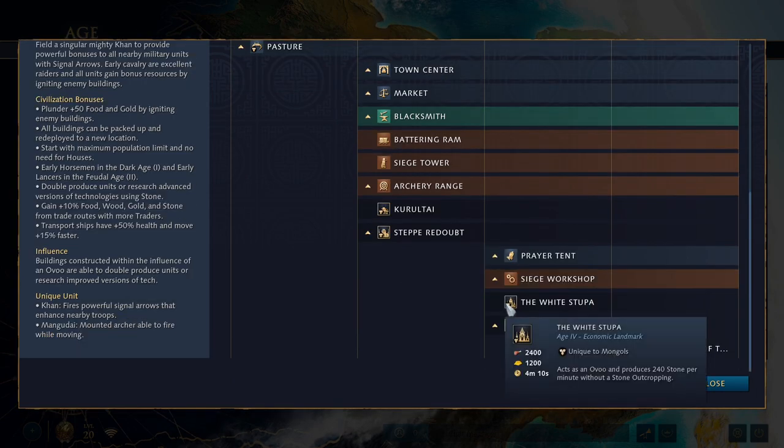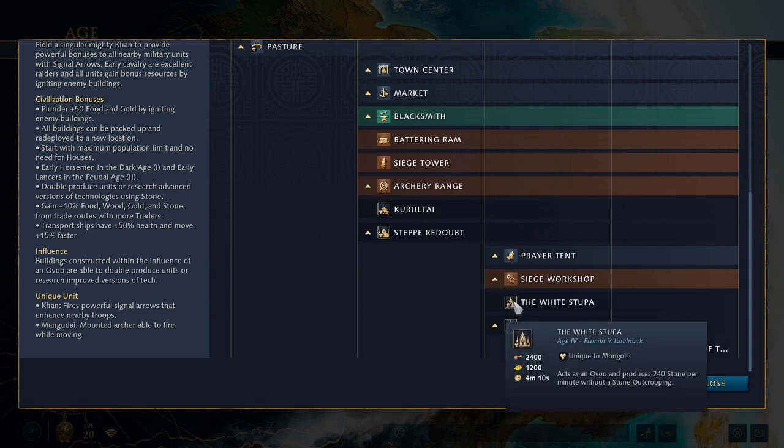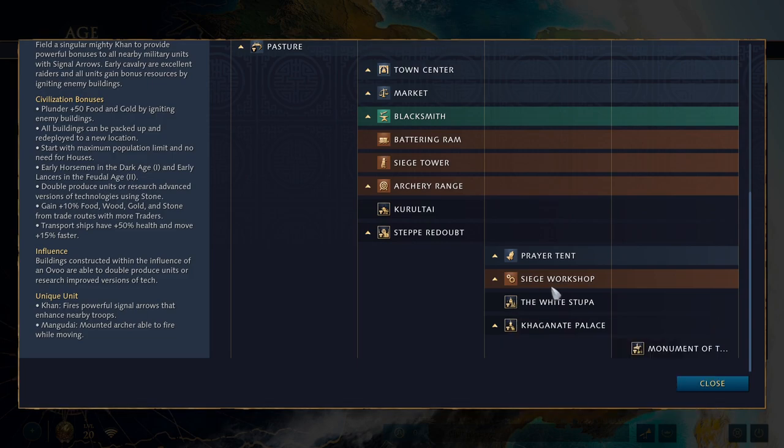In Imperial Age, the White Stupa acts as an Uvu and produces 240 stone per minute without needing a stone outcropping — essentially infinite stone income, so you can always keep double pumping units throughout the game. For the military route, the Khaganate Palace spawns a small army of horsemen, Mangudai, or lancers every 90 seconds — more horsemen, then Mangudai, then fewer lancers. Personally I feel the White Stupa is more impactful since having infinite stone income is so critical to the civilization.